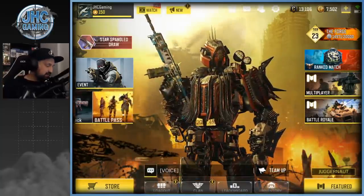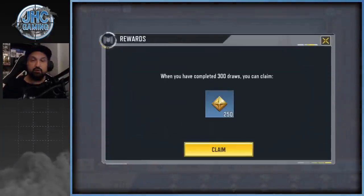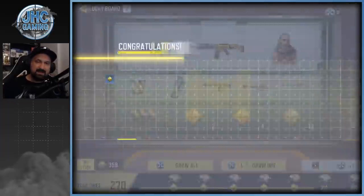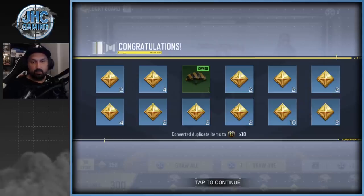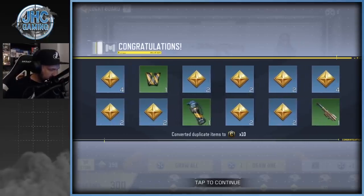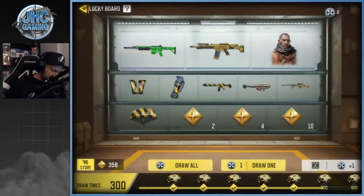We will start here — I got 30 spins this morning. Hopefully we can get Kravchenko, the DLQ, maybe the LK24 — there's a lot of cool stuff. I got 30 spins and it's gonna bring me to 300 total, and we're gonna get a new milestone gift — 250 points at 300. Draw all! We got the wingsuit, a couple tokens, a 10 here, a few fours, the FHJ-18 — that's cool. Wingsuit is not bad, and the FHJ is one more thing I won't have to buy.